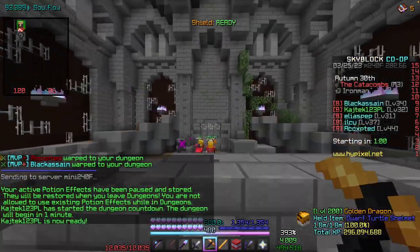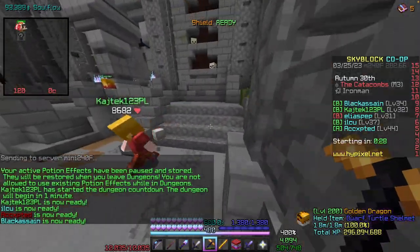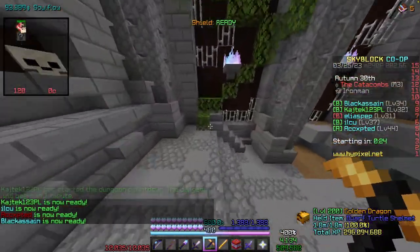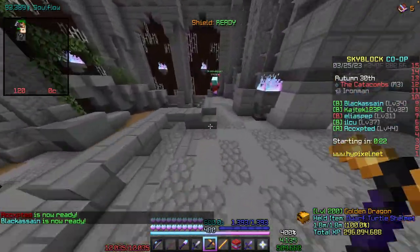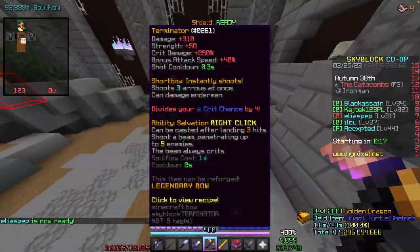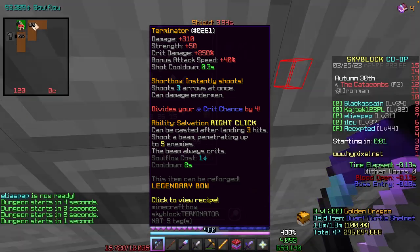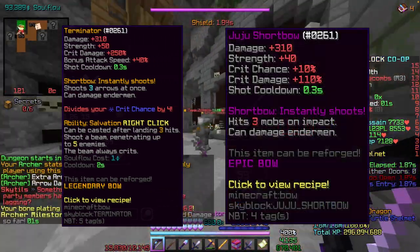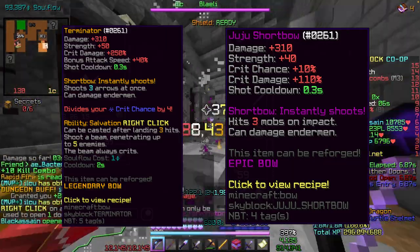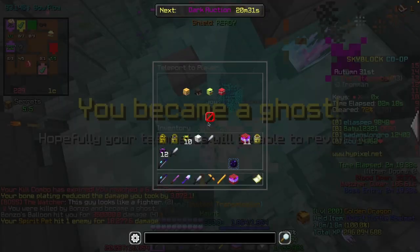For M3, you want to start at around cata 34 to 35. Typically you would run it as four berserkers and one archer — or if your party has a skill issue, you replace one berserker with a tank. I mentioned earlier that generally you want to have a Terminator in master mode, but for iron man this can be tricky to get. In this case I'd make the exception that you can try with a Juju instead — it won't be as good as a Terminator by far, but in M3 it still gets the job done.